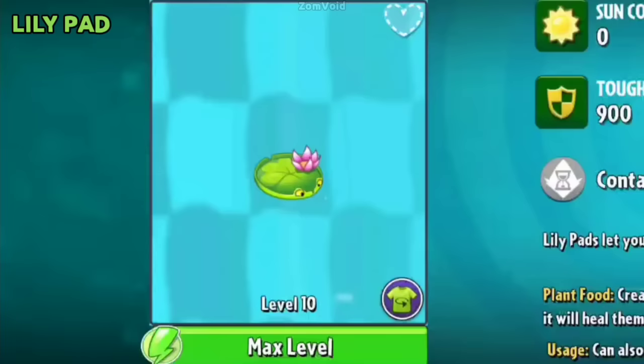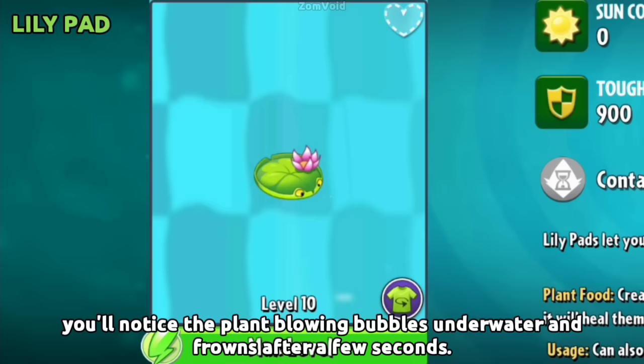If you look closely at Lily Pad, you'll notice the plant blowing bubbles underwater and frowning after a few seconds.